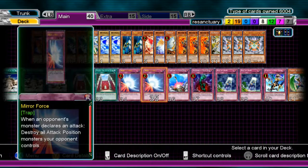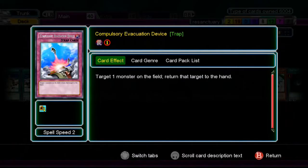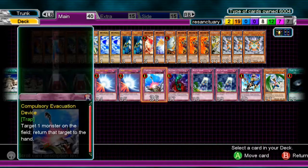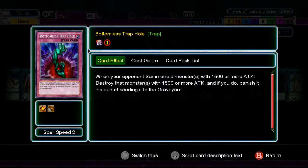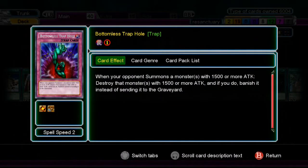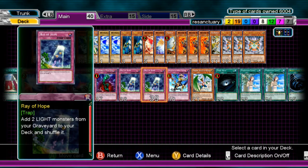Two Mirror Forces — pretty much the same as the other deck. One Solemn Warning — I needed more anti-summon support. It bounces a monster back, of course. Bottomless Trap Hole — you can trade out for Solemn. Basically banishes a monster. Be careful — you can't do this to Stardust because Stardust can negate it.